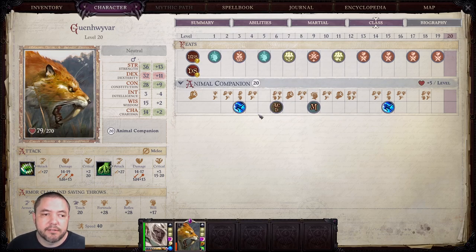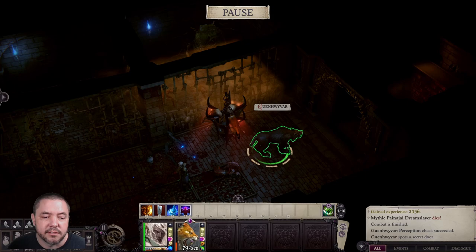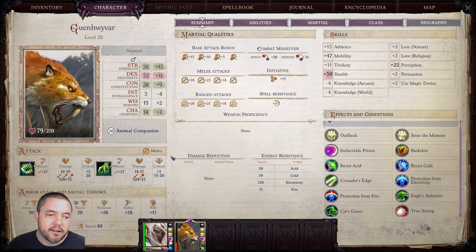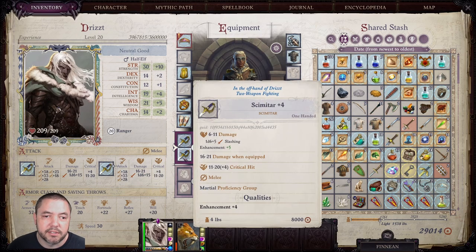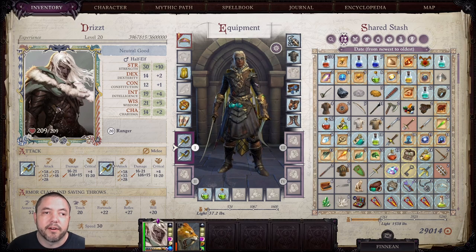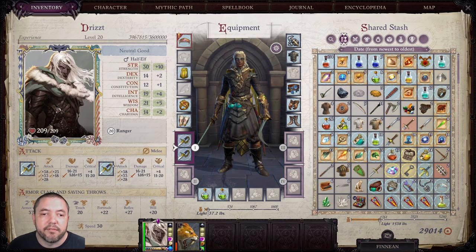We did go with a Black Smilodon for Gwenevar — it just doesn't show here, but I did go with that. The gear we have on is extremely basic, stuff pretty much everybody will find in every playthrough. We're just using basic plus-four scimitars. We do have a plus-six cloak and a plus-six headband of Mental Perfection, but even those are pretty basic and easy to find in Act 5.